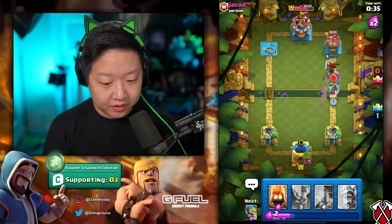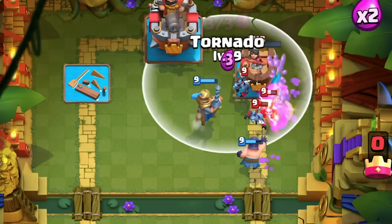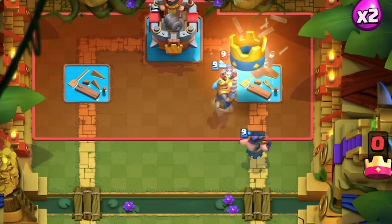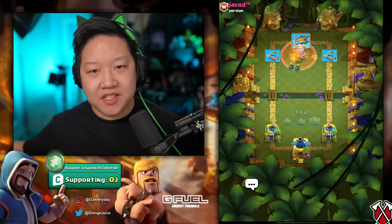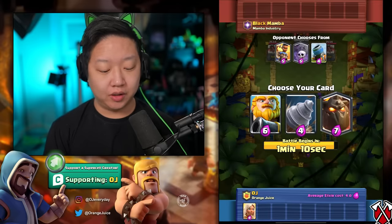Let's pull that battle healer since the princess locked onto my prince - we're totally good. Bomber just wrecked everything. I'm cycling to the goblin drill, maybe I'll even have an executioner. Oh that's beautiful - the bomber actually took it out! Oh yeah! Executioner do your thing. Goblin drill is still okay - seven zero, undefeated so far.